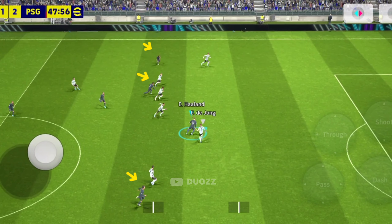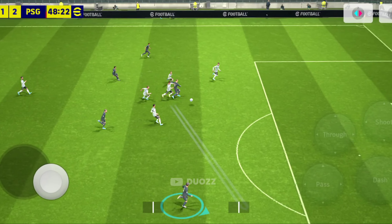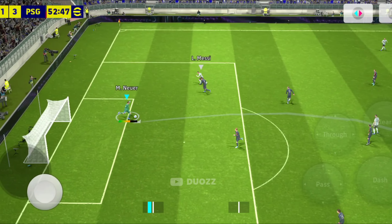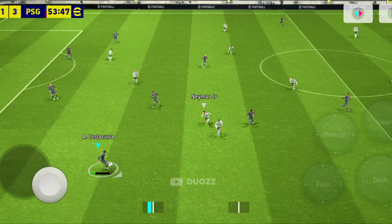Here again, I didn't perform any kind of pass because each of the players is marked. Now you can see this player is in clear space and also not in an offside position, so I performed a through ball. Try to avoid giving forward through balls while playing online matches because of interception — always perform a pass instead.